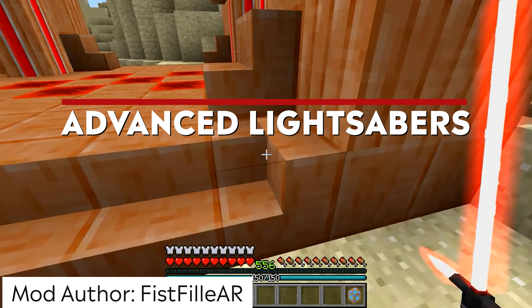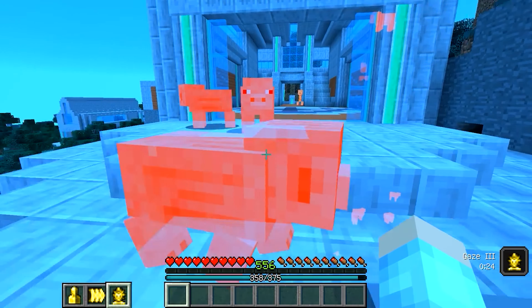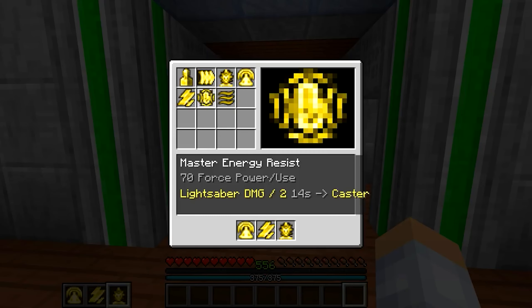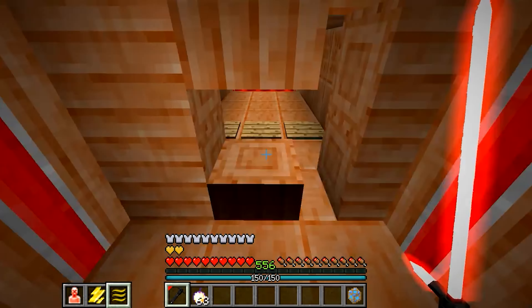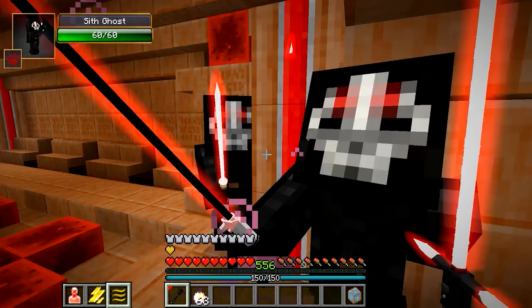First on our list is the Advanced Lightsabers mod. This mod brings the power of the Jedi into the world of Minecraft with numerous additions such as a lightsaber forge, upgradeable abilities, and a Sith tomb to explore with actual Siths to use your lightsaber and abilities on.